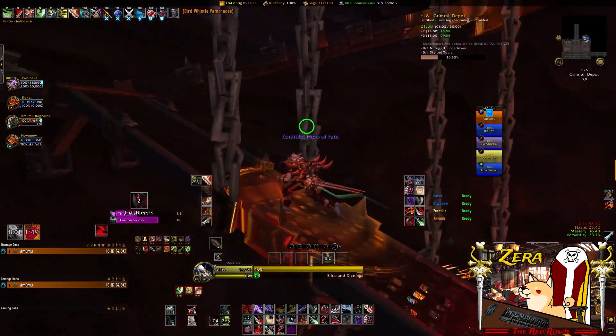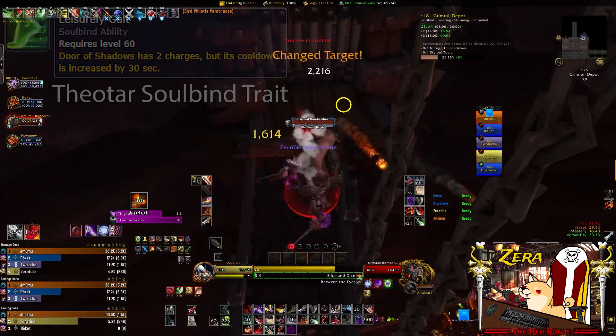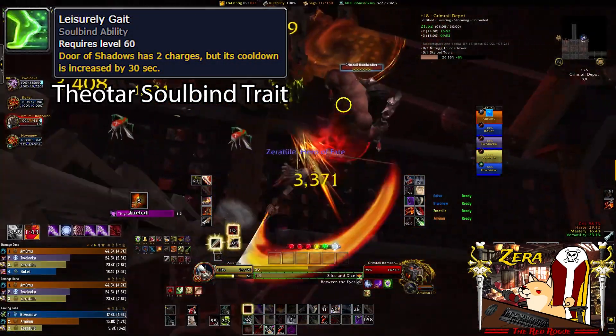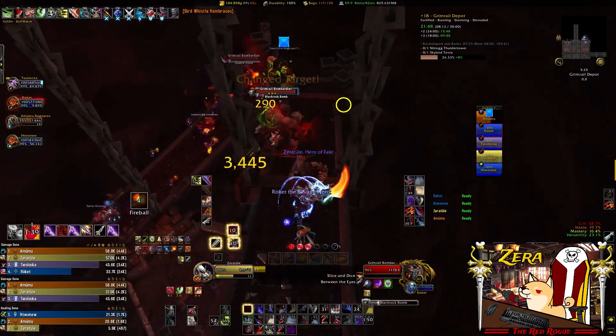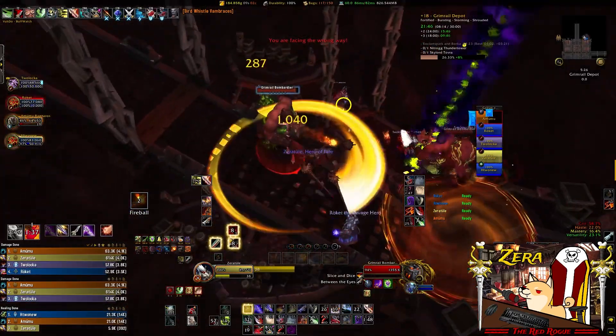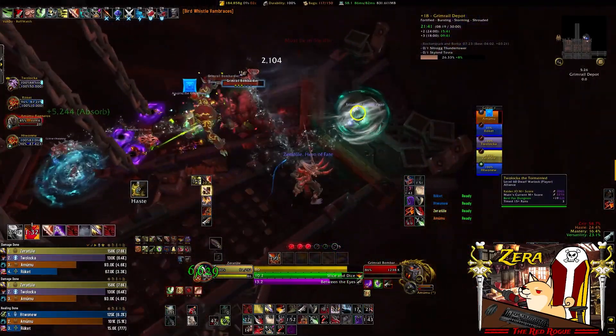So far, the only way I've seen to do the full ramp skip is if you're Venthyr, and ideally you want to be running the Theotar Soulbind so you can pick up two charges of Door of Shadows via the Leisurely Gate passive. It is possible to do this with one charge of Door of Shadows, but you would need a secondary movement effect like a Warlock Gateway, Grappling Hook, Heroic Leap, or stuff like that.